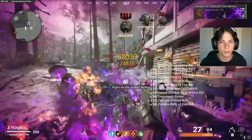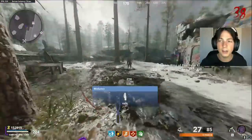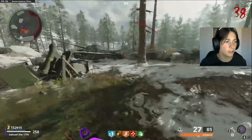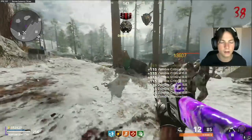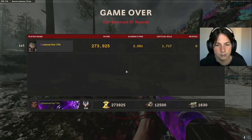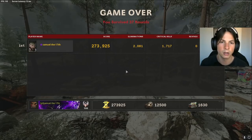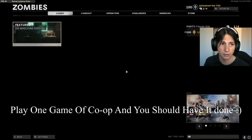Around round 38 you should be at 1700 critical kills — it only took me about an hour to reach round 38 and get 1700 critical kills. You get about seven to nine elite kills doing this. The next step is to get into a co-op game, because in co-op more elite bosses spawn. So with seven to nine elite kills done, you just need seven more in co-op plus 800 more critical kills. This is the fastest strategy I've found.